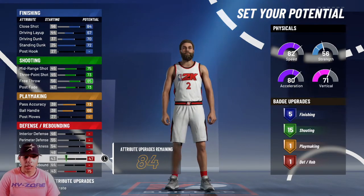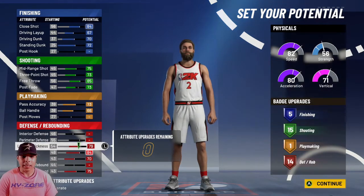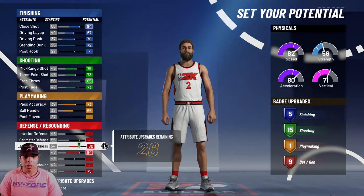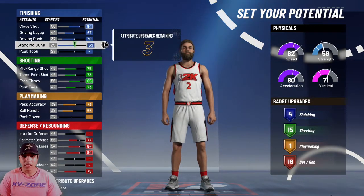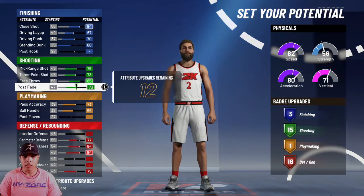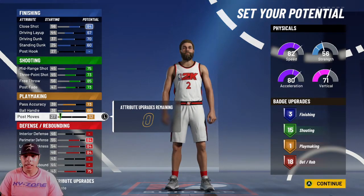Kawaii Leonard is a way better defender than this, and that's why the build isn't completely done yet. For the block, you don't really need a high block rating in 2K, so you can max out your perimeter defense and lateral quickness. You only need like three finishing badges — really just a contact finisher for this build — and then you get your lateral quickness.